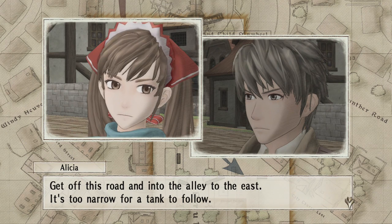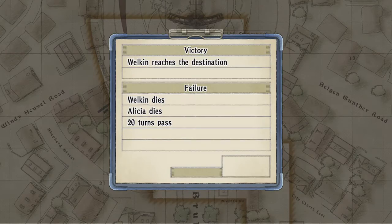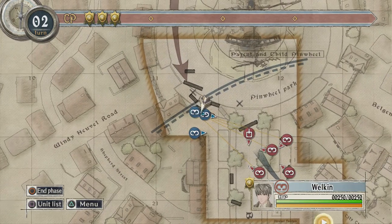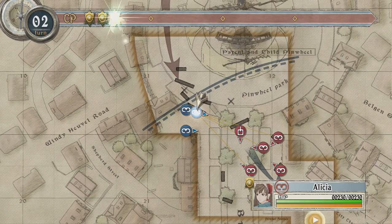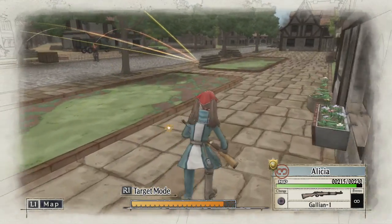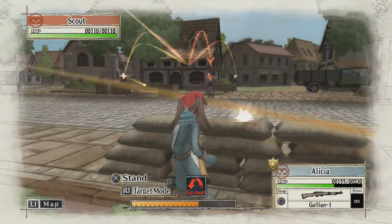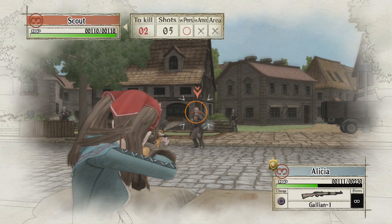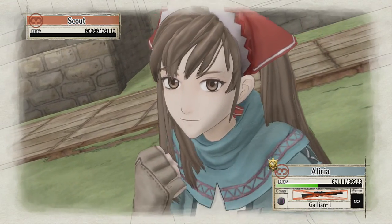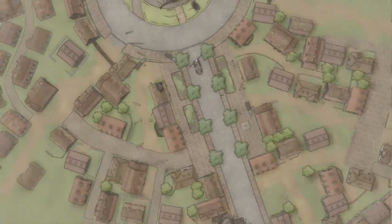The objective is to get off this road and into the alley to the east, trying to stay behind cover while moving. Only Welkin needs to reach the destination, which means — as we've got 3 CP points — there's no reason not to use Alicia to at least take out one of these guys to minimise how much damage you take and maximise how much we level. Let's end her action and now plan out a route.